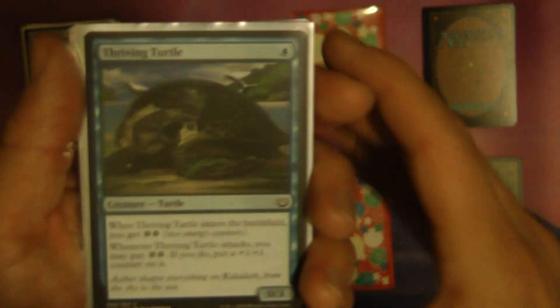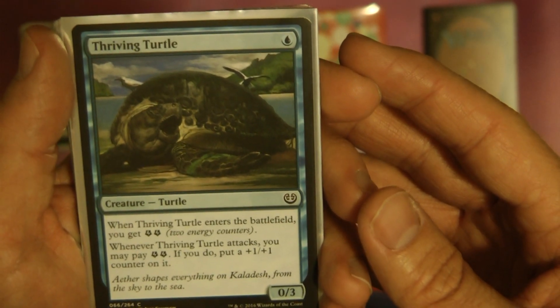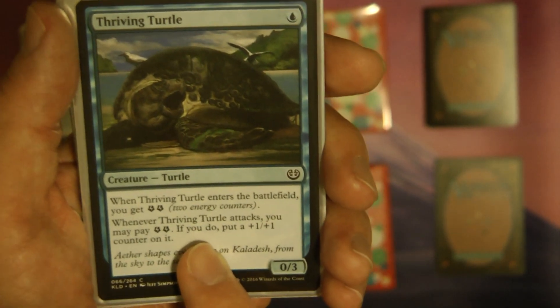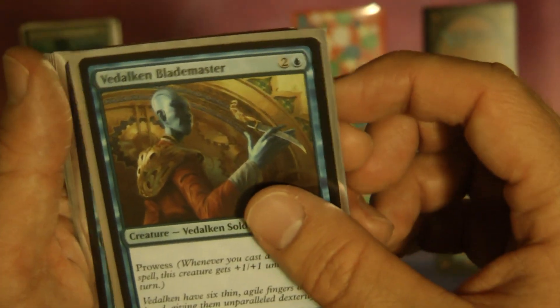Moving into my blue stack: Thriving Turtle. I don't know how many of you have actually played with this, but it's actually kind of funny. You can spend energy to give it a +1/+1 counter, but I think I did that only once. Other than that, it's pretty much just there to get energy. Fogwalker Blademaster — just a filler card.